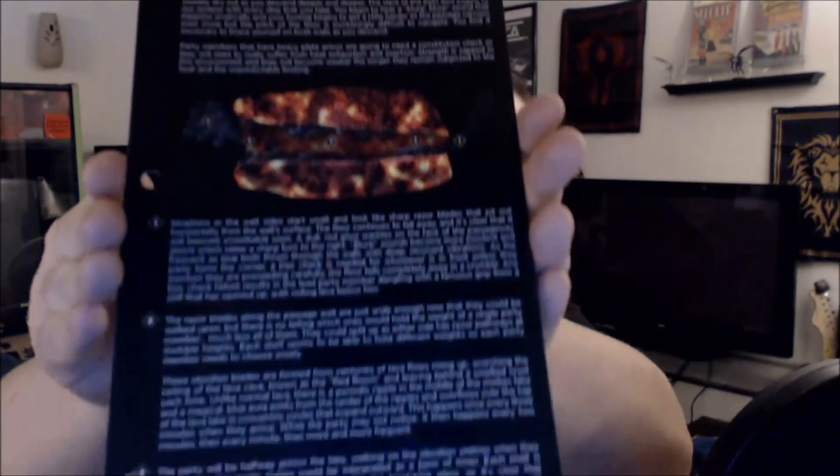We have our adventure card. This is the Red Room. I wonder if there's a quick blurb. Yeah, there's some kind of baddie right there.